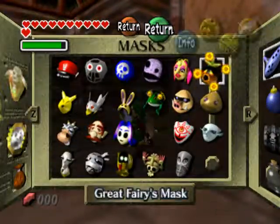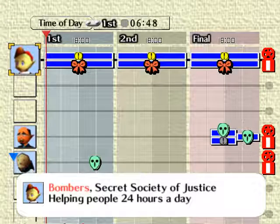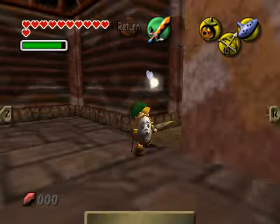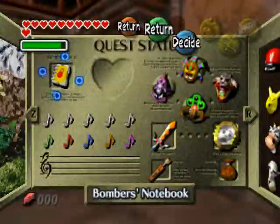Bomber's Notebook here. The code is 1-5-3-2... okay. One, five, three, four, two. Okay.